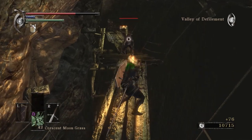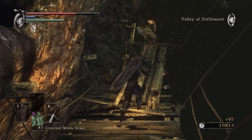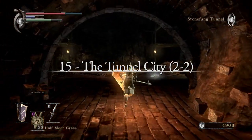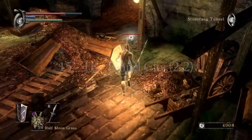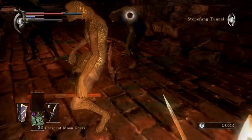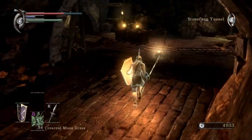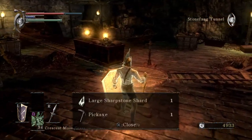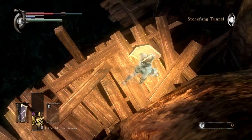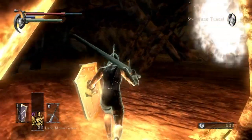When I think about Demon's Souls areas I dislike playing through, only one area comes to mind. 2-2, the Tunnel City, is perhaps the most confusingly disconnected area of the entire game, and it's not even close. It feels like the developers had no idea what they wanted this level to be. From the outset you have two paths to take — the left leads to the main meat of the level, while the right leads to a platforming shaft that takes you directly to the boss.